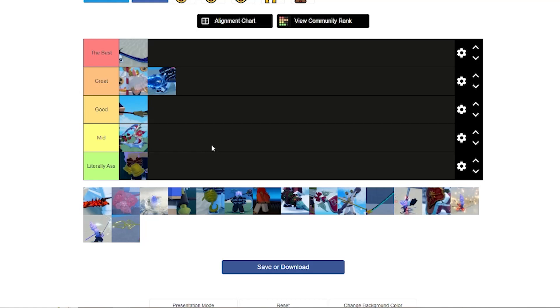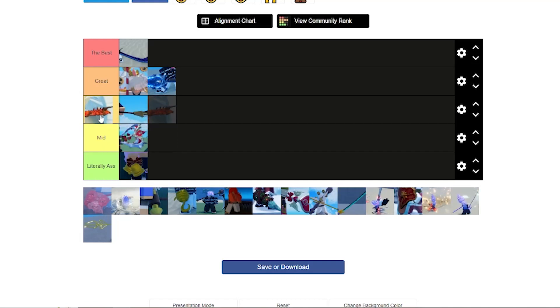Next is Hollow Fang. I've never been great with it personally, but I know crazy stuff can be done with it. The Thousand Slashes can be confirmed off a full M1 combo, jumping on them and then doing that. I don't think it's great because of the lack of range and M1 damage — I'll put it in Good tier.